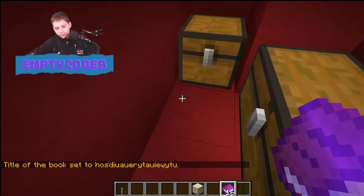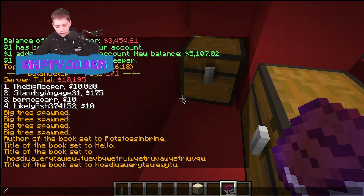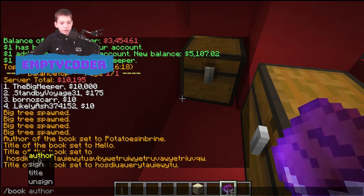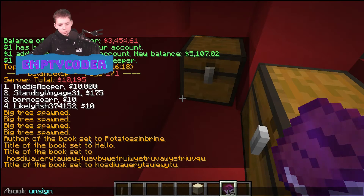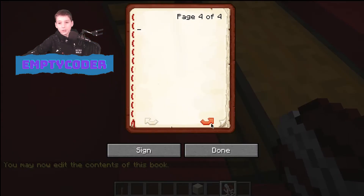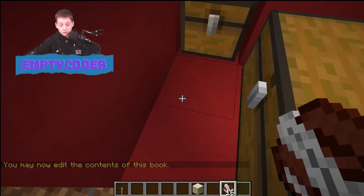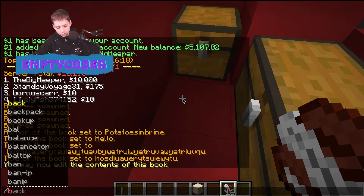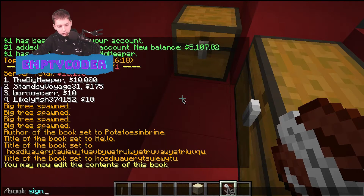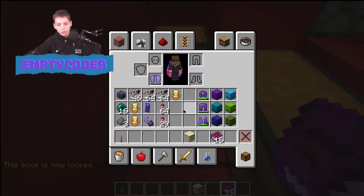You can also go over the character limit with slash book. You could also do slash book sign or unsign — they both do basically the same thing. Slash book sign locks the book with the previous settings.